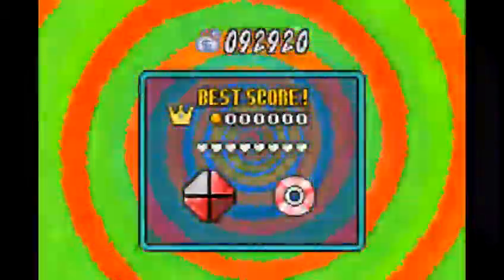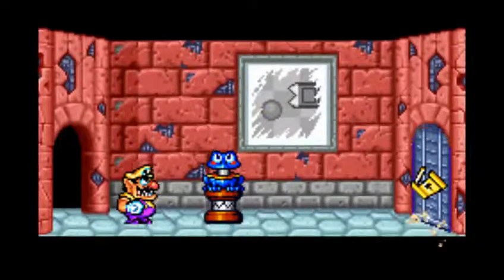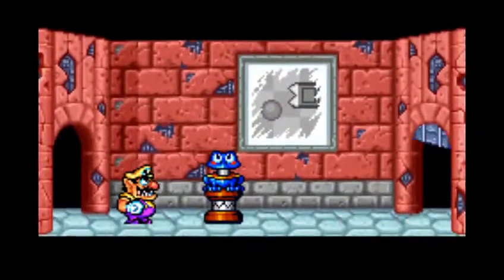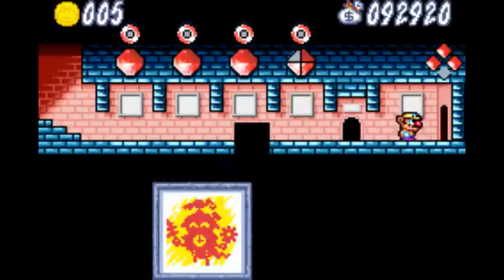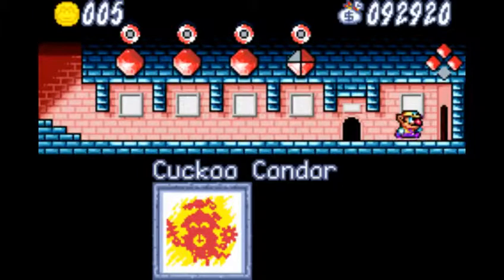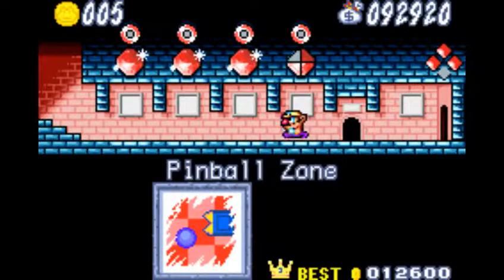Now this is our first mandatory redo. We are going to unlock the path forward, but that's the last level before the boss, and as you can see because we're missing a quarter of a keystone we can't actually move forward. So I guess I'm gonna have to look through this level and see if I can find it.